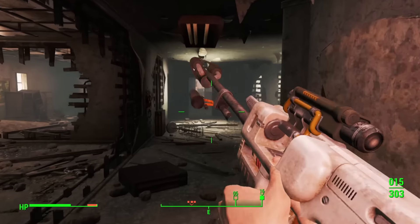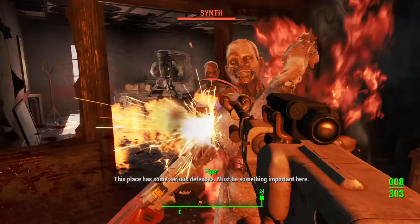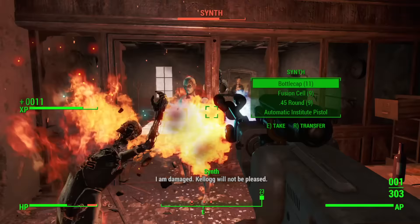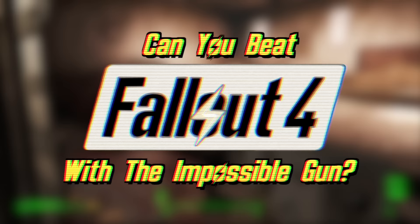There are thousands of ways to modify your weapons in Fallout 4, but it's not a perfect system. For example, you can't put a sniper scope on a 10mm pistol and make it a plasma scatter gun that uses mini nukes. But what if you could? Can you beat Fallout 4 with the impossible gun?